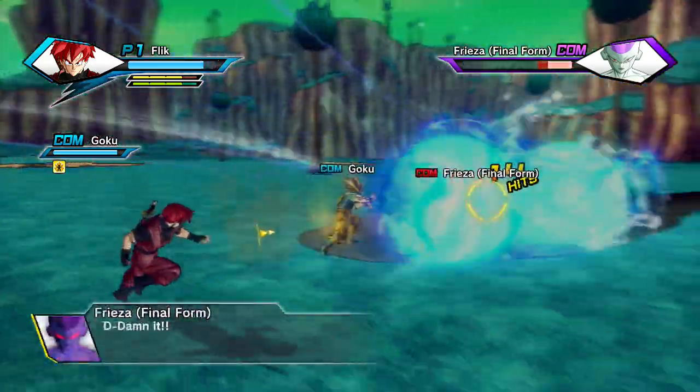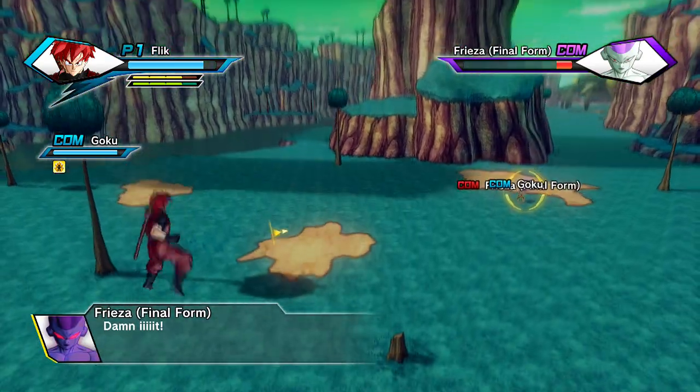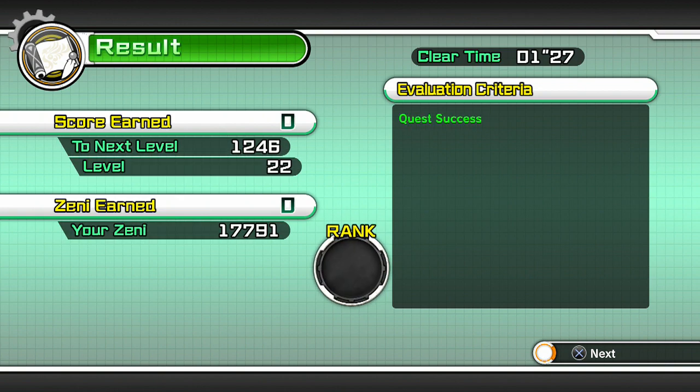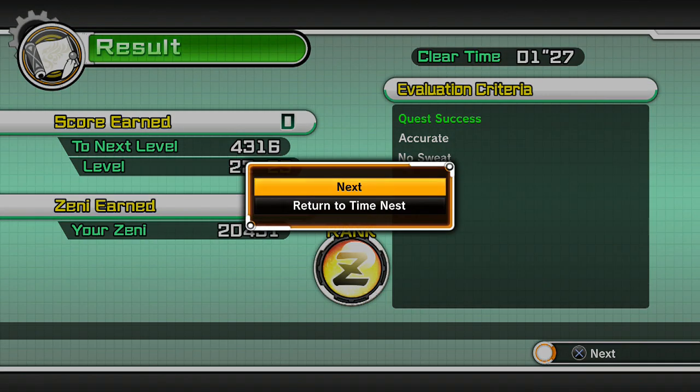That doesn't mean you won't be able to win. Frieza's eyes are glowing red because that's implying he's being powered up by the people trying to change history — he's above his normal power level. I managed to get Z-Rank, though I did basically nothing — Goku did everything. We'll get into leveling after we're done. Let's do one more stage, so let's just go straight to next.